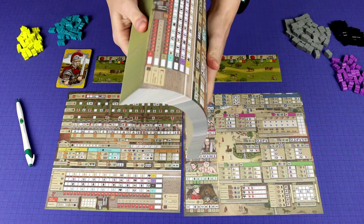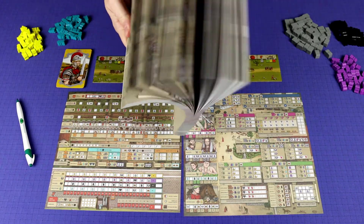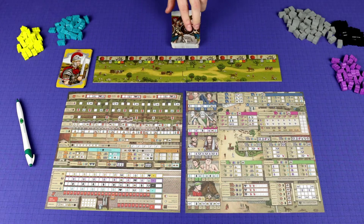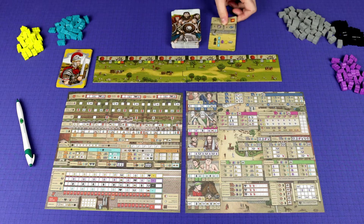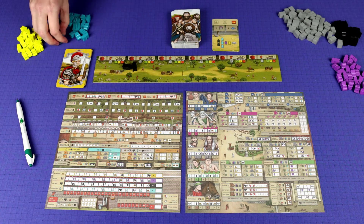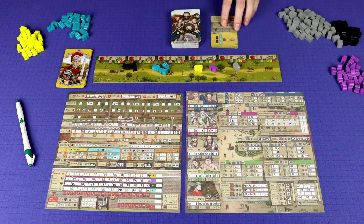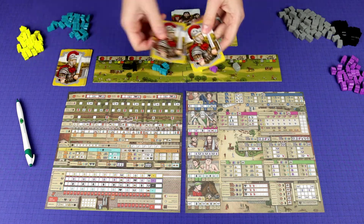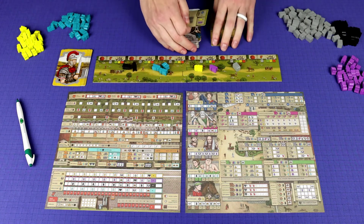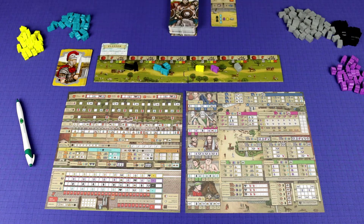This game comes with plenty of sheets for multiple plays. To start each year, you flip over a fate card and everyone gathers those supplies - workers of different types. Every player also grabs their top two cards from their own personal deck and chooses one to become a path card, which goes underneath your board as an end-of-game objective.